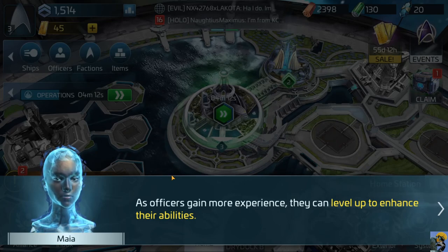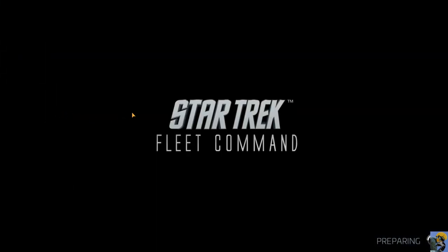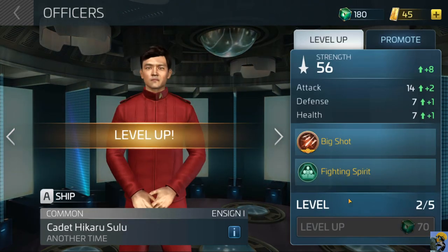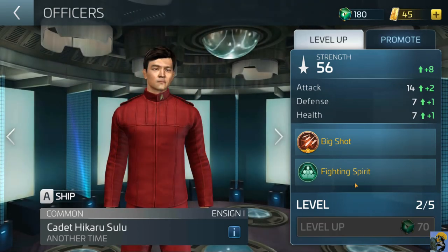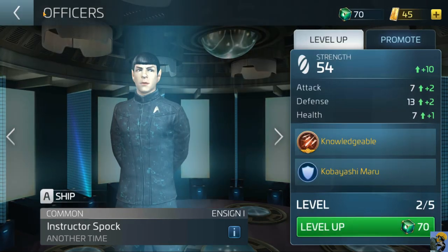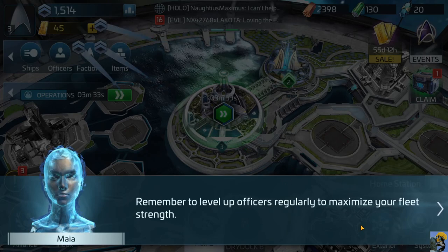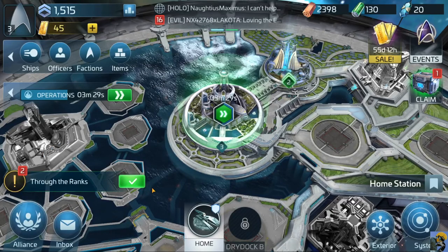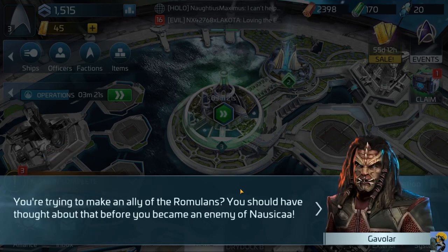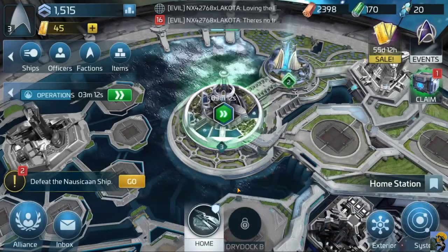As officers gain more experience they can level up to enhance their abilities. Let's level up our captain - he gets six strength, attack, defense, and health. Level him up again, then level up Spock twice. Now both people are ready to roll. Remember to level up officers regularly to maximize your fleet strength. Two Nausican ships are approaching - they hail: you're trying to make an ally of the Romulans. You should have thought about that before you became an enemy of Nausicaa. My champion Barlak is here with his fleet to destroy you. That sounds great.